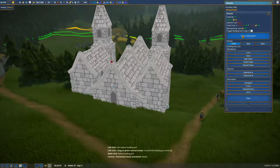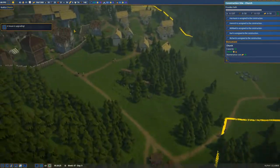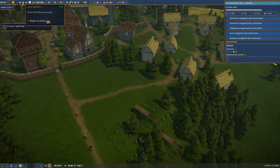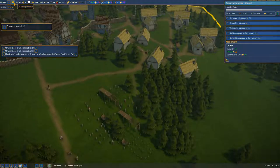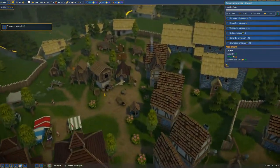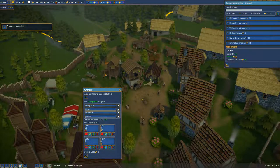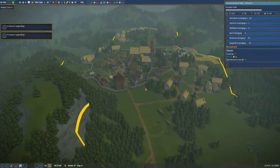Oh my god, that requires tons of things — start construction. How is it upgrading? Our happiness is very bad — I wonder if people can start living. I think I need another warehouse. Another house is upgrading, that's nice.